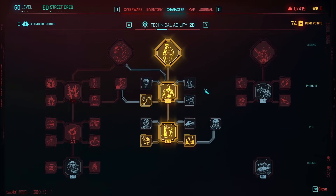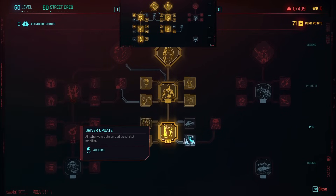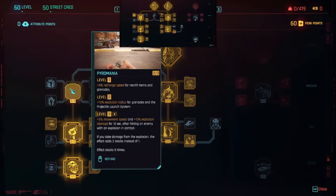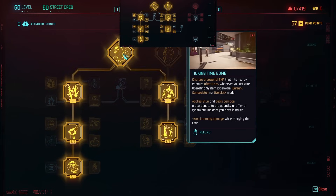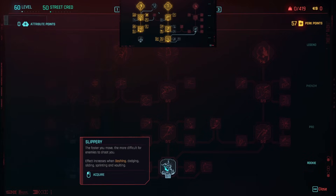You can see I went ahead and refunded all of my perks. The cyberware ones just didn't let me, but it's alright because the glitch still worked. Now I'm gonna respec everything. You can see at the top of your screen I put a screenshot of the original perk tree that I had for each of these attributes, and you can see that it completely matches.